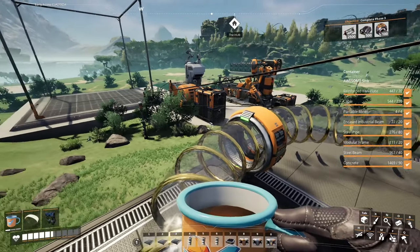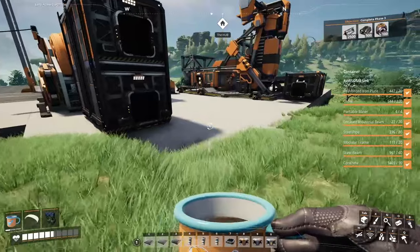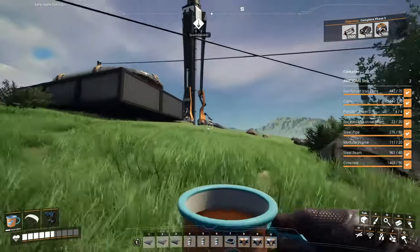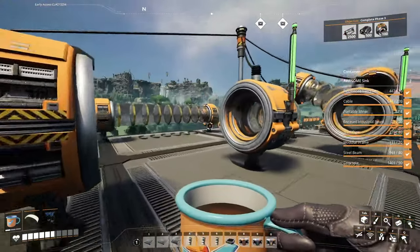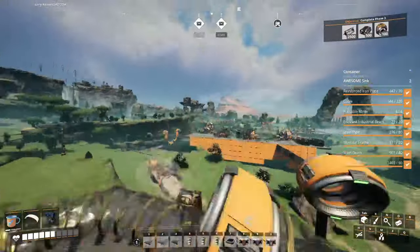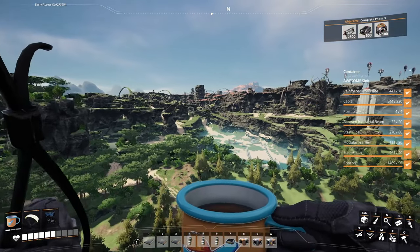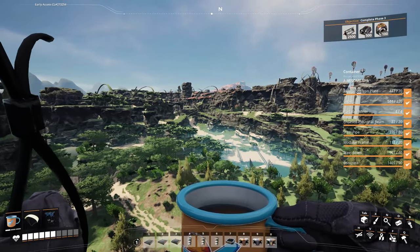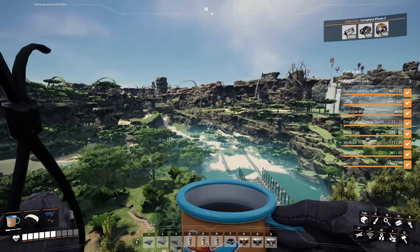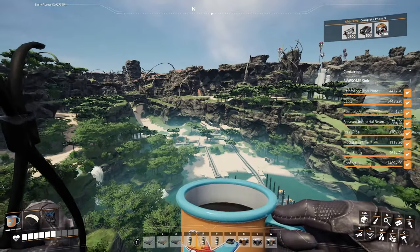I'm bringing some Nobelisks along because there are some elite spitters over there we're going to have to deal with. You can use whatever you want — the rebar gun works too, though we haven't quite unlocked it yet. I think there are three elite spitters over there, so it'll take a couple minutes. Just try not to die. I genuinely thought that launcher was going to throw me a lot further than it did.